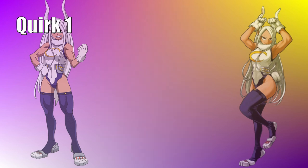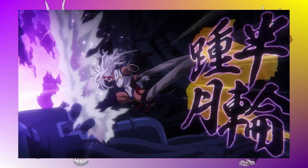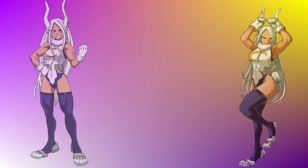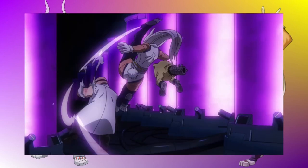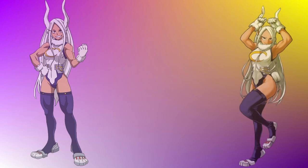Starting off with her Quirk 1, I have it labeled Lunar Arc. This is where she would use her ultimate move Lunar Arc to kick the opponent into the air when she's on the ground. In the air, she would kick the opponent back to the ground, causing a bounce. It's mainly designed for combos — on the ground it's a good way to get the opponent into the air, and in the air it's a good way to bring them back down or continue an air combo.